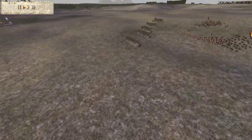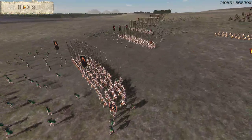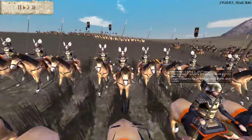Let's take a look at Macedon. He has 5 Royal Pikes, a couple of Cretan Archers, some Light Lancers, Light Cavalry, and some Companion Cavalry.